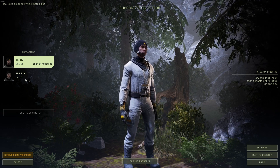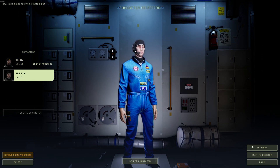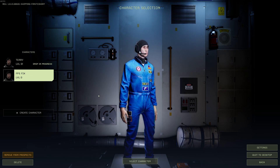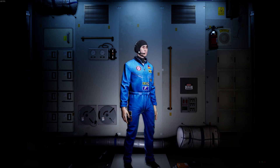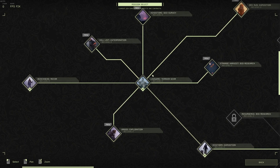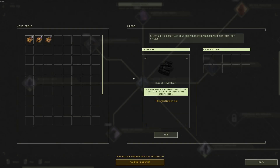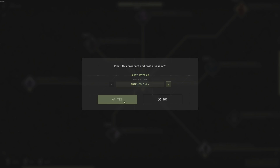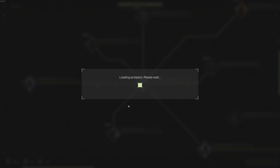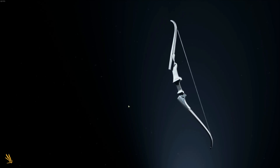If you're new to Icarus and you've got a frames per second issue and you can't work out how to fix it, this is a little tutorial on how to speed it up and make it a little bit smoother. So let me just start a prospect, and once we're in game I'll show you the performance increase and tell you step by step how to do it.